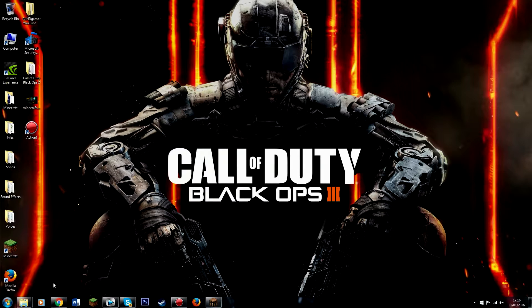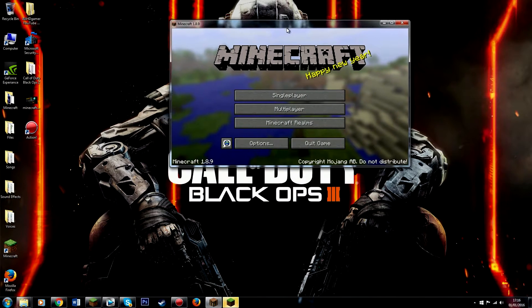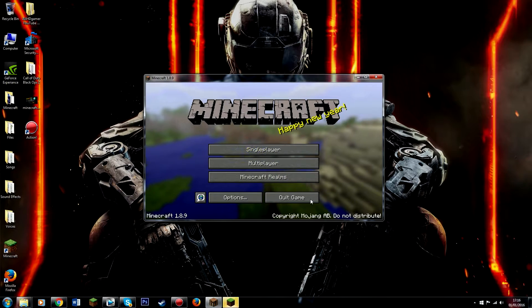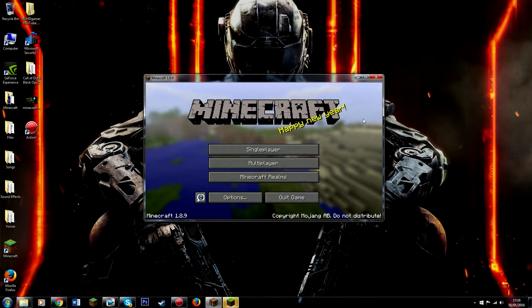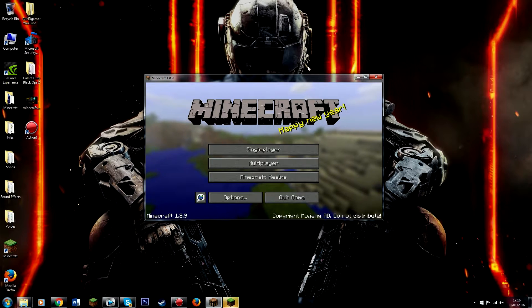First, you want to check how much FPS you're actually getting on Minecraft. Without a program called OptiFind, I was getting around 100 to 150 FPS, but now that I've installed the program, I'm getting around 500 to 900 FPS.